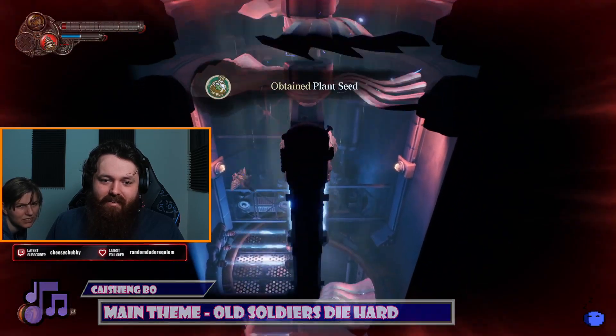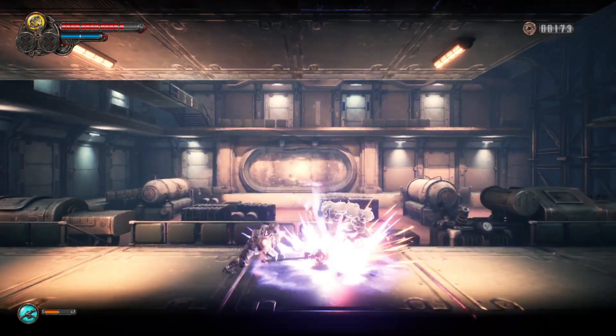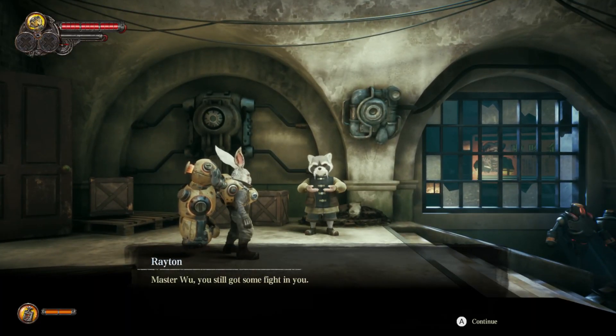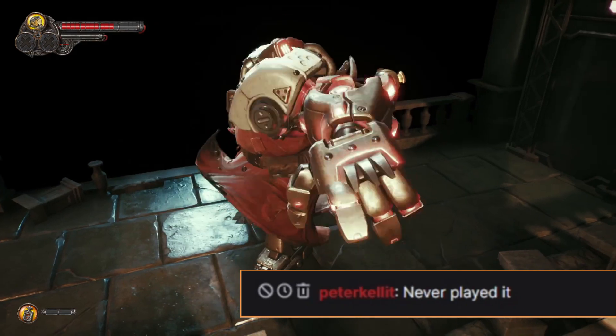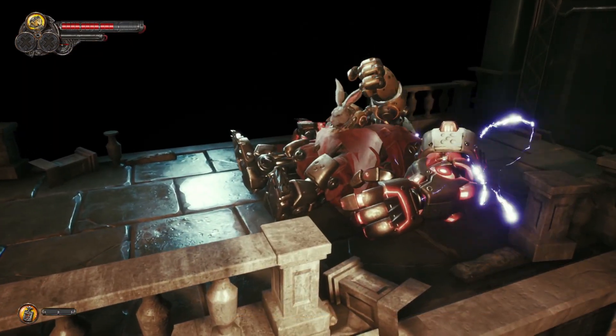Your Batman utility belt has charges that can be expended for limited actions such as deflecting and healing. You'll have to use them wisely as you only have a limited number of charges shared across the entire utility belt. However, replenishing the charges is pretty straightforward and you'll find plentiful pickups and executions where you restore a charge after you unlock the required ability.